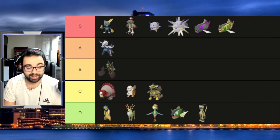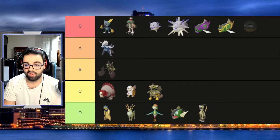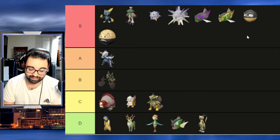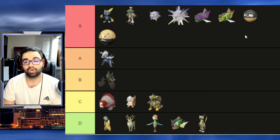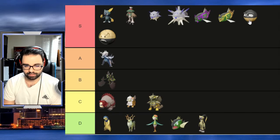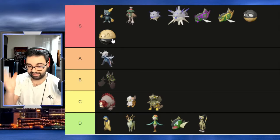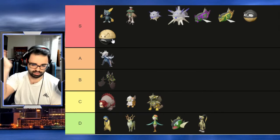Sometimes you guys are great at making shinies and other times it's like they just gave up. Hisuian Voltorb and Electrode though — I do like it. They changed red to black, because with regular Voltorb it goes from red to blue, but this time they made it black — maybe referencing the heavy ball being black. Both versions I like.